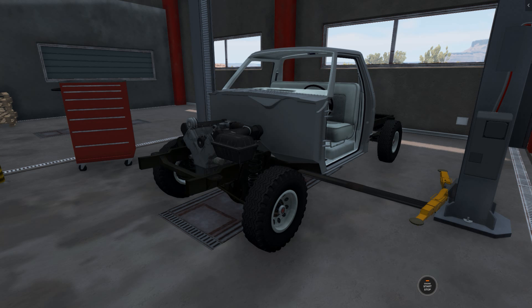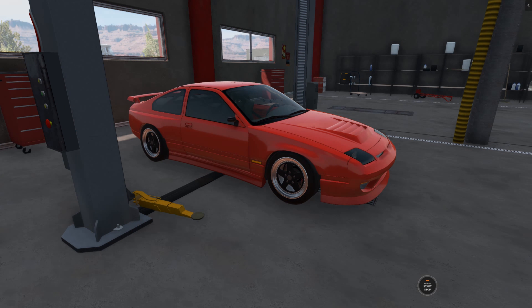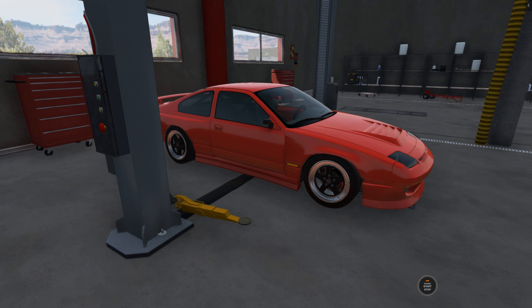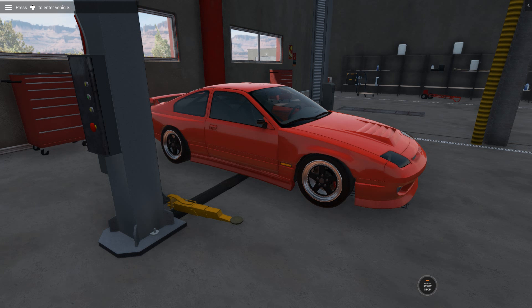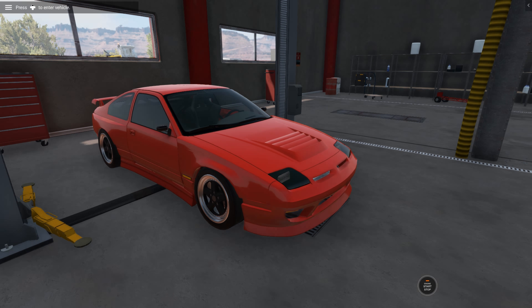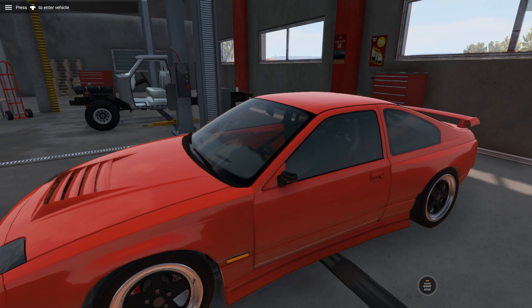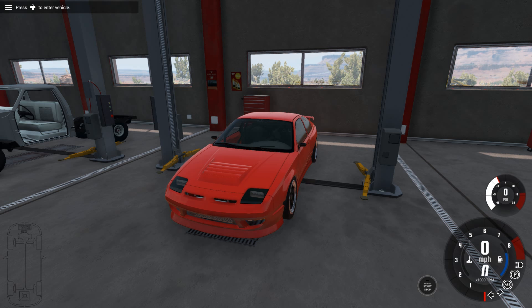Over here we have my drift car, which you guys haven't seen in a while because of all the stuff we've been doing. It now has some brand new wheels and tires on it - the wheels and tires came in and I put them on the car already. We actually figured out the problem with the RPM, so we can now push this car. It actually pushes a little bit more RPM and it pushes out more boost now too.